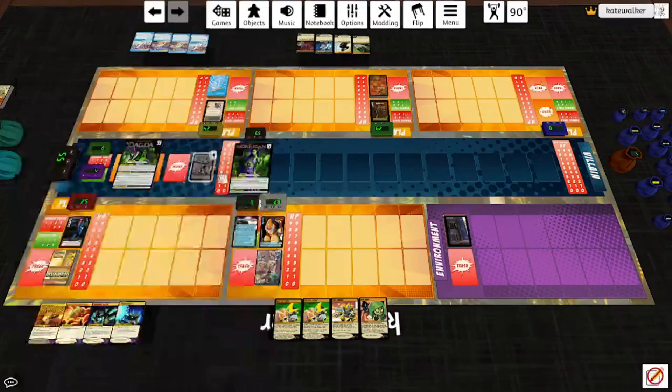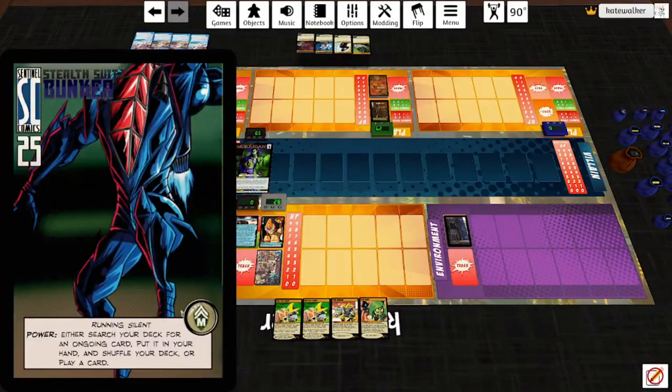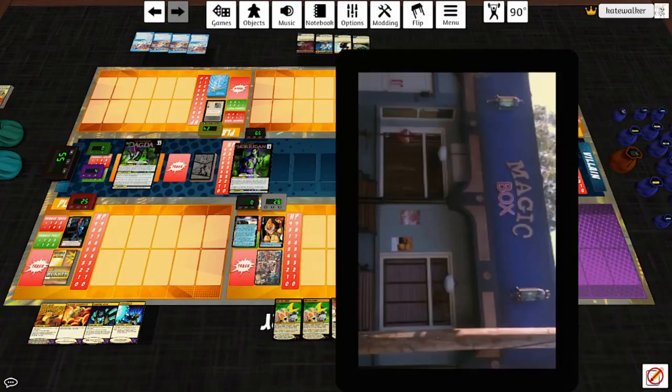He's going to be fighting the Fae Court — Dagda and the Morrigan — alongside the Knight 1899, Target Johnny Rocket, and Stealth Suit Bunker. They'll be fighting in the Magic Box. Haven't seen this in a while. Don't remember what it's like. Here's hoping it's not a bad idea.